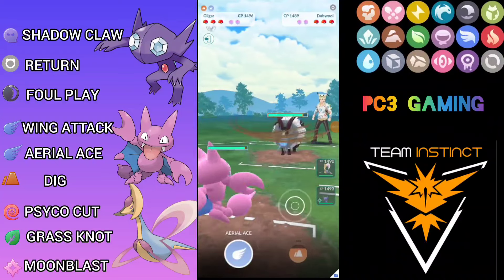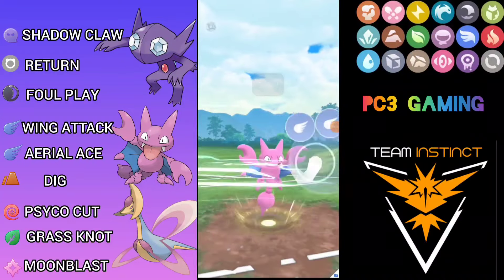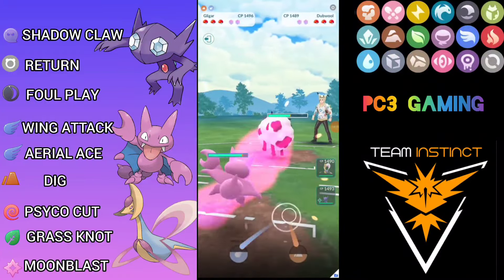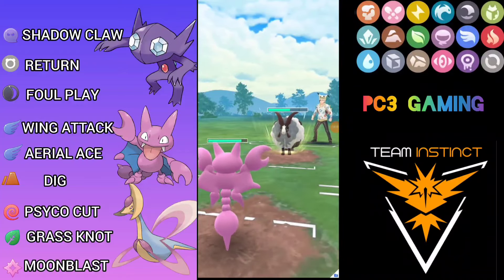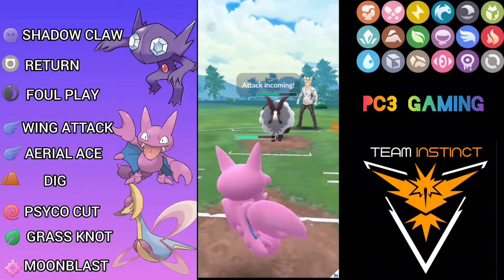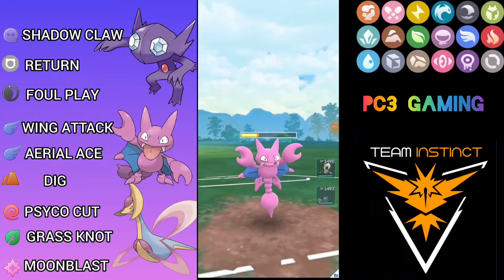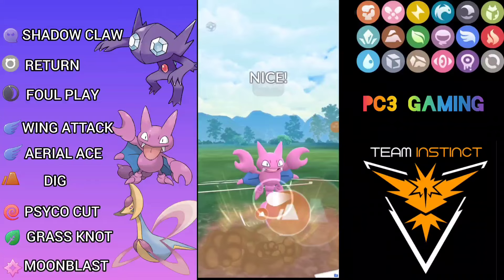Here comes Dubwool — a very interesting pick. Hopefully he's not running Payback. He's farming up and I'm going to go for Aerial Ace. He doesn't shield, so next time I go for Dig. He throws his energy — hopefully it's Body Slam, and yes it is Body Slam, very good for us. He throws back-to-back Body Slams which gets me very low, down to yellow health.